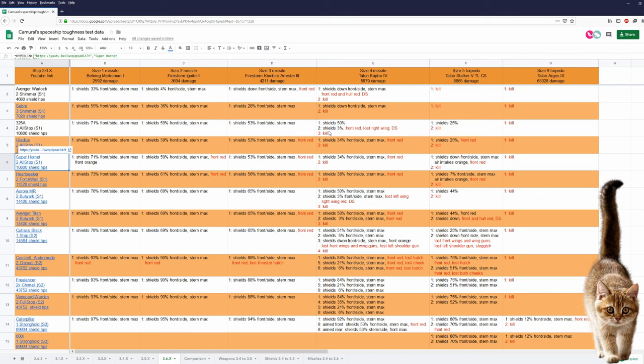Yes, the 325A can survive 2 size 4 missiles, but this has nothing to do with her being tougher — it's because she is a little bit shorter, or her hitbox is a little bit shorter. One size 4 missile aimed at the front hits all 4 shield faces and all 4 shield faces are soaking up the damage, while one size 4 missile aimed at the front of the Gladius and Super Hornet only hits front and side shields — and the stern shield does nothing for soaking up the damage. This is a concept CIG should look into — it doesn't make much sense.